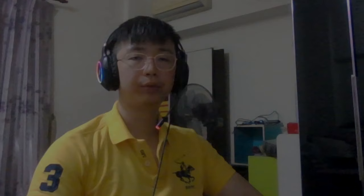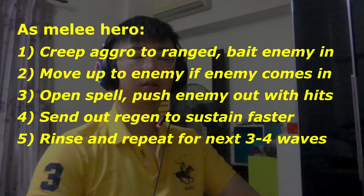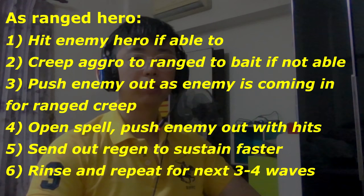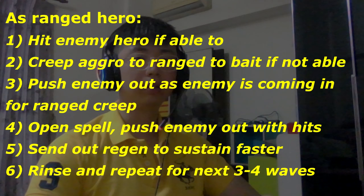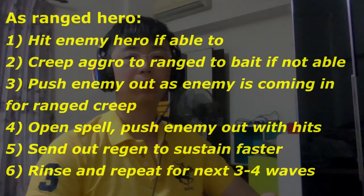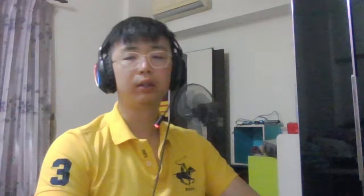To summarize: as a melee hero, step 1 — creep aggro; step 2 — move in and push enemy out as they come in for the ranged creep; step 3 — deny whatever you can, use a spell, push enemy out; step 4 — reset all over again for the first 4 waves. Every time you regen faster than the enemy, you've already won the lane. As a ranged hero: step 1 — if you can hit the enemy, hit them; step 2 — if you can't hit them, creep aggro and pull them in; step 3 — just deny and keep harassing with spells; step 4 — do that all over again with regen. I hope this video was helpful — see you guys in the next one. Have a great day.